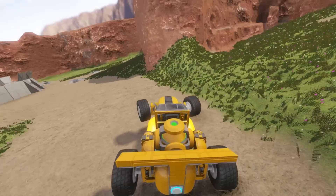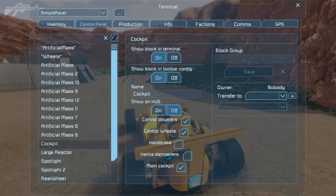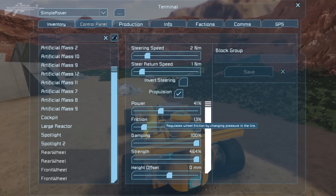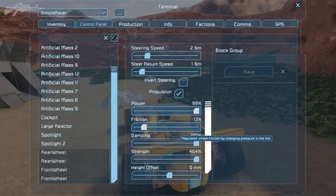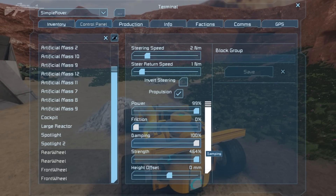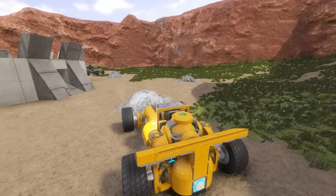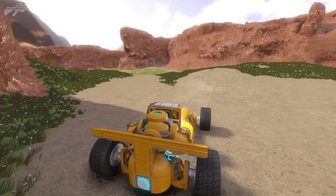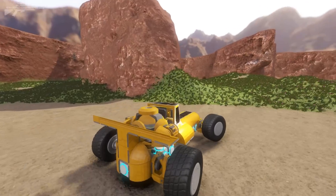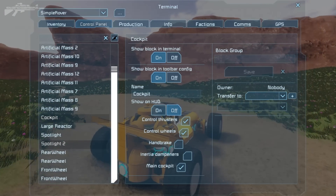Let's mess around with the controls and look at things that really affect the wheels. Going to K to access wheel settings, we'll put the wheel power up to an uncontrollable level, set friction really low so they're slipping and sliding, dampening up to maximum for the suspension, and strength up to maximum. As we go off road you can see how our wheels are spinning and bouncing with no grip at all — we've basically built ourselves a drift car.